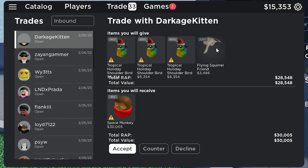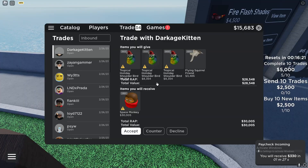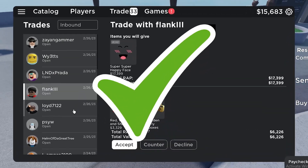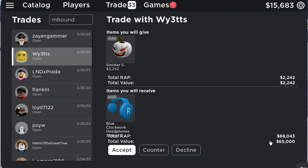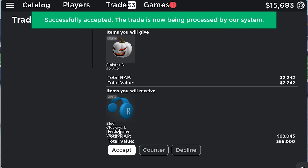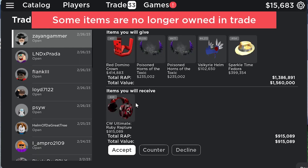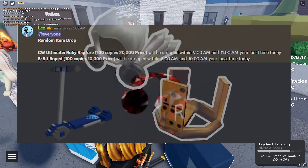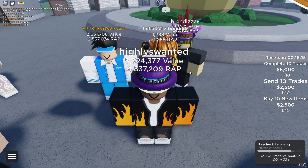He sent me three birds and the Flying Squirrel Friend for the Space Monkey — I'm not really feeling this trade so I'm going to decline it. However, some of my other trades are actually pretty decent. Like this one, where I'm getting like 60,000 Robux worth — so I'm going to go ahead and accept that. Then maybe I can sell these Blue Clockwork Headphones and make some free Robux.